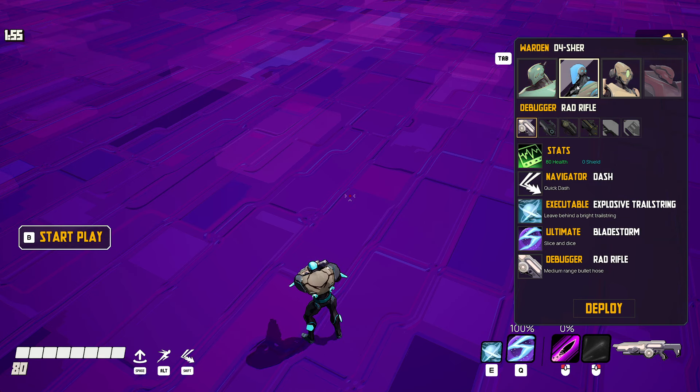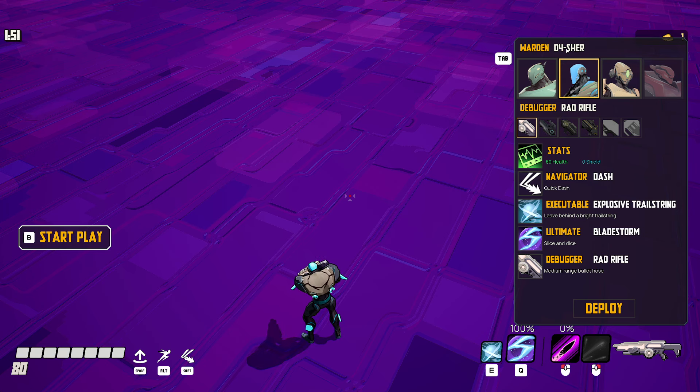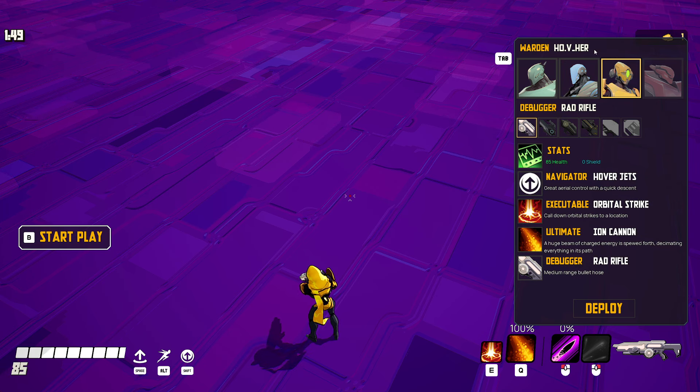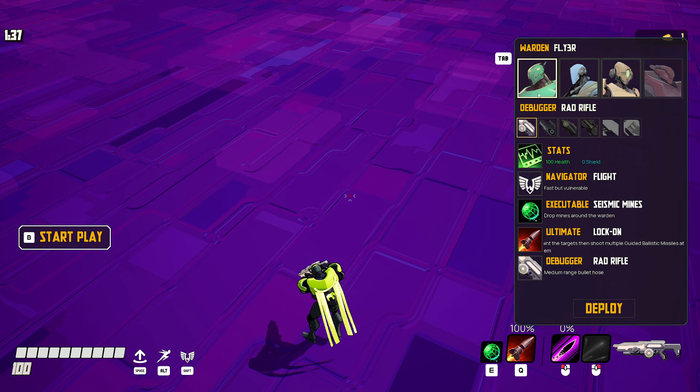Each character also has a navigation ability - fly, slicer, or dasher. One character hovers - she's something like an Iron Man, with orbital strikes. These guys get dashing. So they each have their own navigation ability, their own active ability, and their own ultimate.